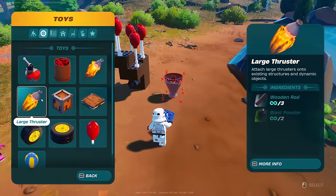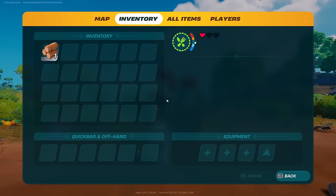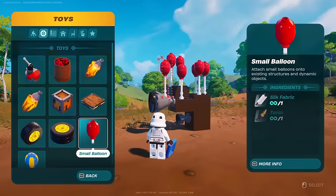LEGO Fortnite came out and I wanted to mess about building some vehicles, but there was one issue. I didn't know how to turn the engines on. Do I need to do, like, some redstone stuff to turn it on? I can't even figure out how to open the build menu.